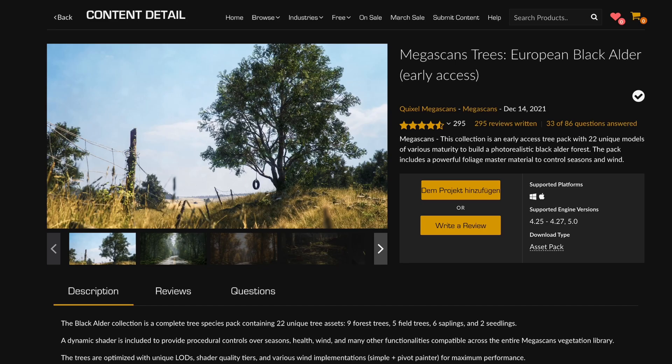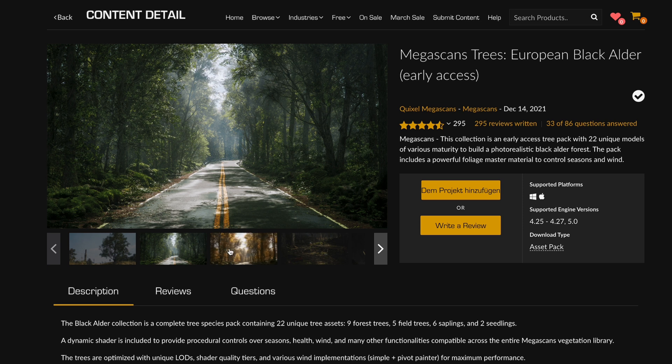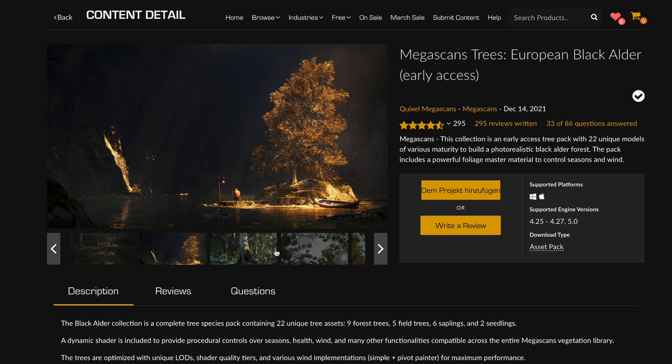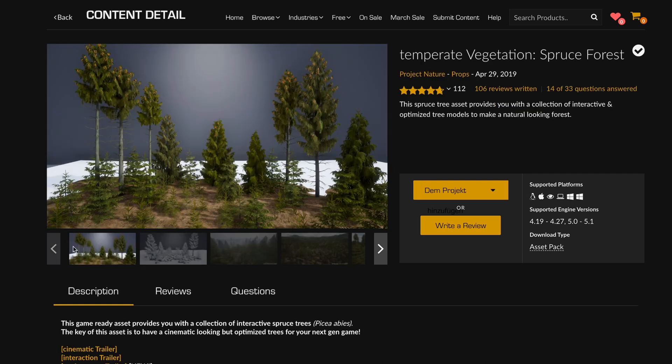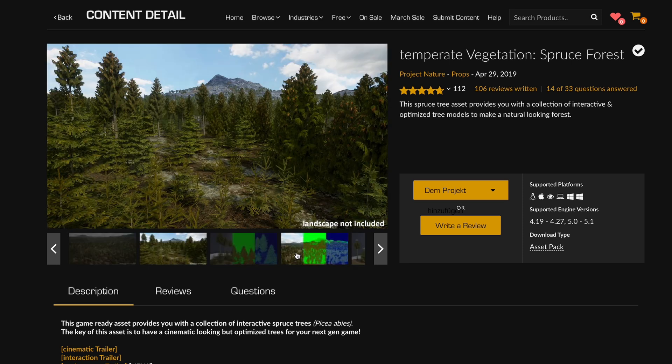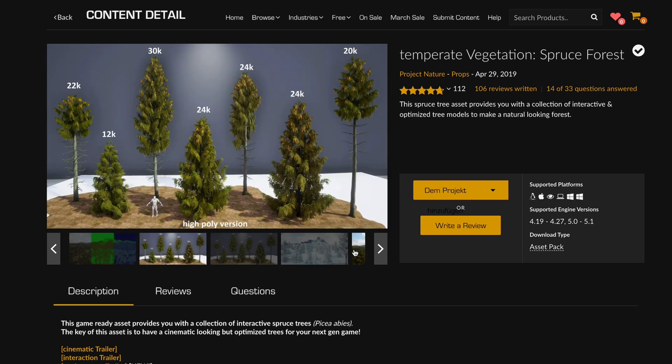Number one: trees. The best ones you can get are of course the Megascan trees, but they can really slow down your computer, so a great alternative and addition is the Temperate Vegetation Spruce Forest Pack. It contains 15 different tree meshes, comes with wind animation, and you can even add snow to the trees as well.